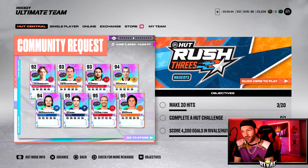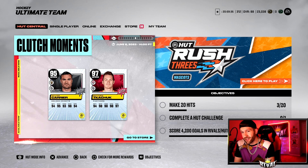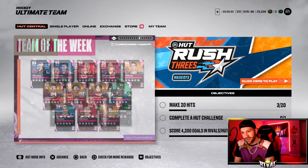I don't mind the cards throughout the year, but four weeks was treacherous. Clutch Moment cards headline with a 95 Kessler, Community Request cards with 95 Zeigs, and we get a 95 Dougie Hamilton. Dougie Hamilton is very good in this — if you need a right-handed D-man and you get him in a pack, put him on your team.